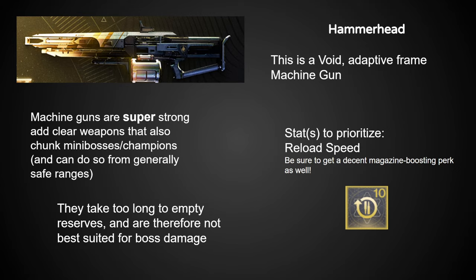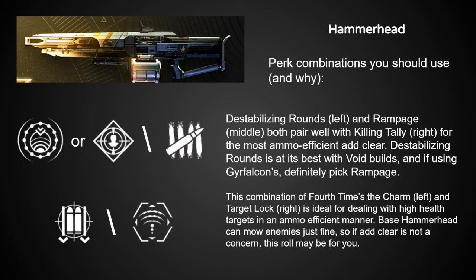Hammerhead's return is being met with stiff competition from existing machine guns, but the new one is still coming out kicking. New Hammerhead can have double damage perks, which — much like Falling Guillotine — puts it ahead of existing options in terms of lethality. For add clear, Killing Tally is easily best in the right column, and while Rampage is universally good too, Destabilizing Rounds is also worth using for the area-of-effect damage potential.